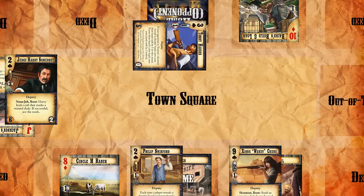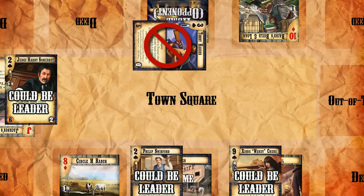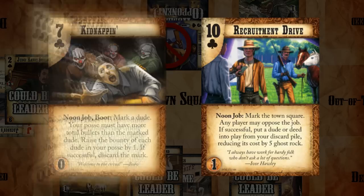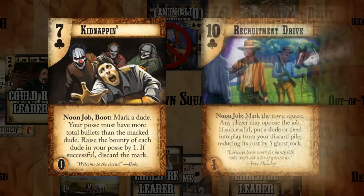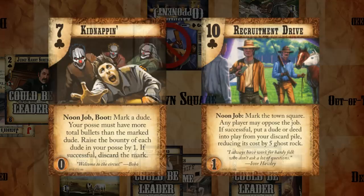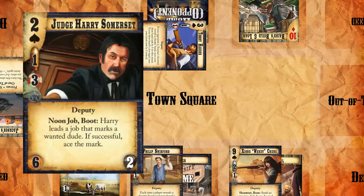The first step for playing a job is to choose the leader of that job. This can be any dude that we control in any location, as long as the dude is unbooted. Take note that the dude needs to be unbooted even if the job doesn't require the dude to boot as part of the cost. The example we're using here, Kidnapping, requires that the dude boot because it says 'noon job boot.' But if we look at Recruitment Drive, for example, this just says 'noon job,' meaning the leader doesn't have to boot as part of the cost, but he does have to be unbooted to be the leader. One final note: if the job is originating from a dude's ability, such as Judge Harry Somerset, he has to be the leader of the job since it's his ability.